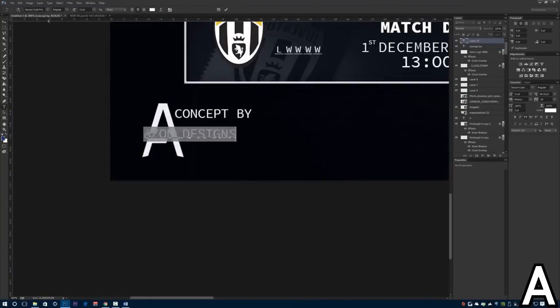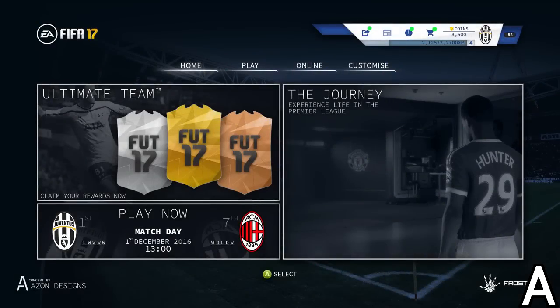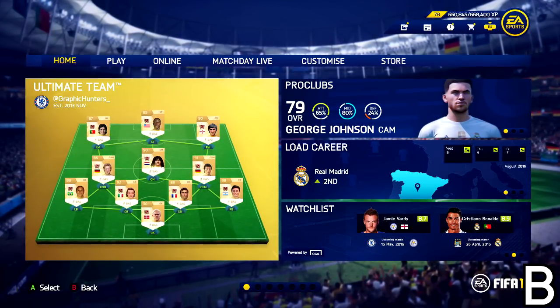On to the first FIFA 17 menu concept design, by this guy — what an amazing designer. Really cool design, very interesting FIFA card design in the top left as well. Very different style — I like this grayed out, matte black kind of colors. Really cool design.